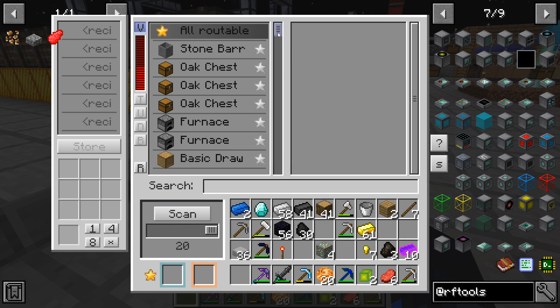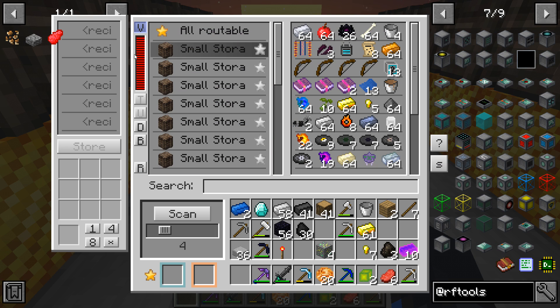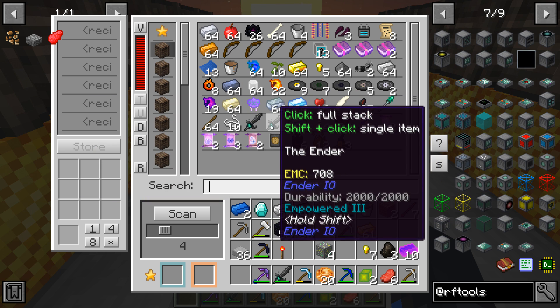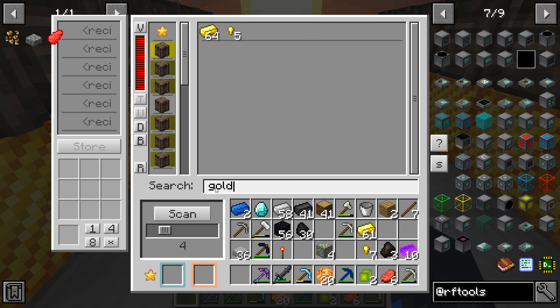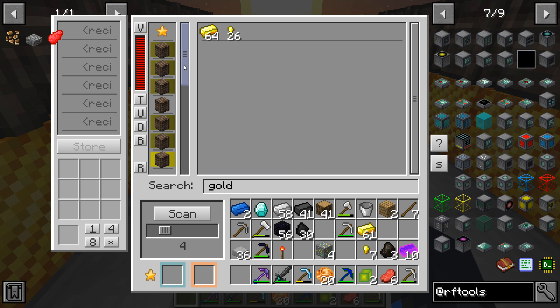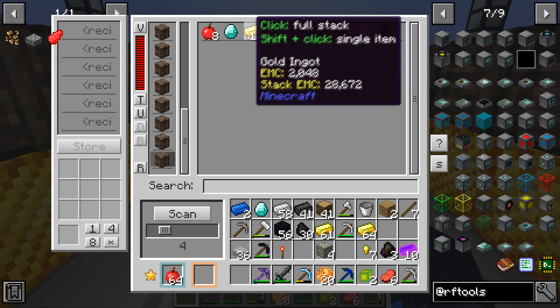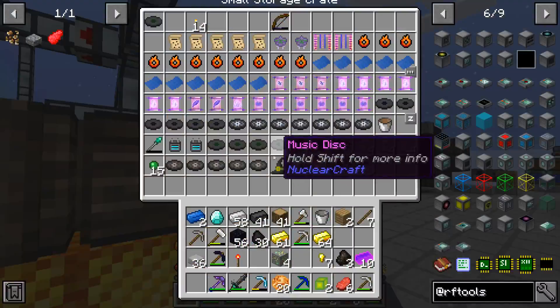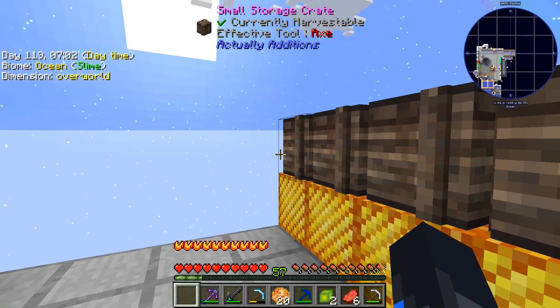Scan — oh, a chest! Small storage crate! Oh my god, there it is — all of my stuff. Can I search for, let's say, gold? Gold — so that tells me there's gold in here and here. Oh my god, this is going to be perfect! It's not a hundred percent perfect but I could do a whole bunch of small storage crates or even larger ones and just search through it like this.